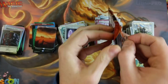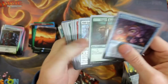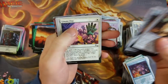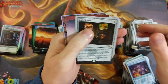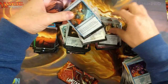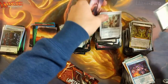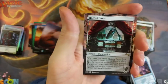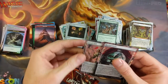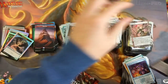Down to two packs. The last one's going to have a full art foil land — no, it ain't. But we can at least say we want it to. Got one of these, got this guy, got a Treadmill, another Stormcrow Foil — that's cool. What's on the back? Aven Preservation is on the back. Last pack to crack, Jicks.